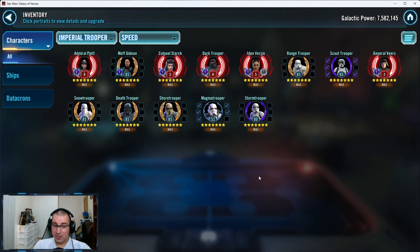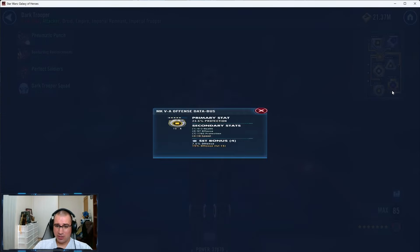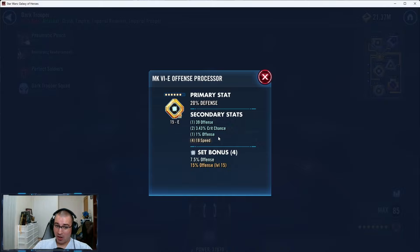That's why for my Imperial Troopers my Dark Trooper is around 290-something, bridging the gap between my second and third. The third is pretty much negligible — any amount of speed covers that gap. To fix this, I took Dark Trooper and gave him more speed. There's tons of potential here — this mod I'd probably take to 6A, there's absolutely no waste on it.